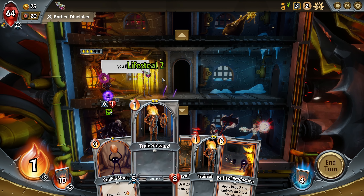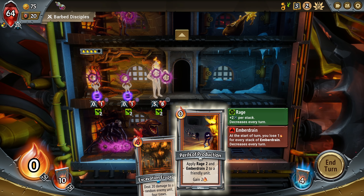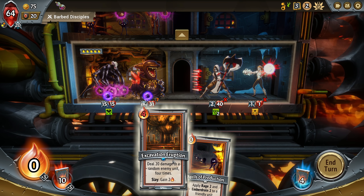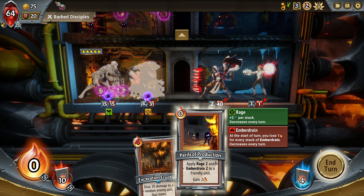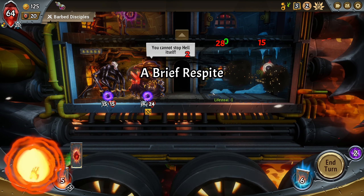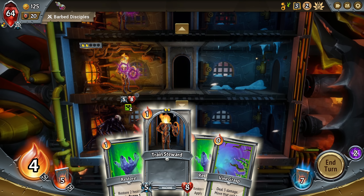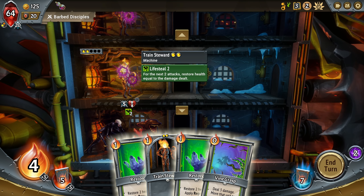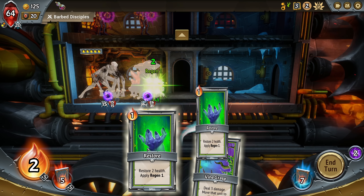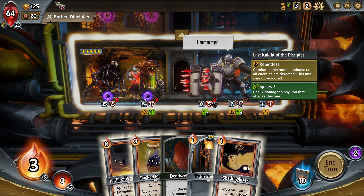We'll give it to this guy. Train steward up top to get the gold. The only way I could play this is I have to do perils of production, then this one. But that only gets me that immediate energy. So yeah, that was a good combo to use. But against these enemies, I don't think it's that important. Let's enhance here. Lifesteal. Okay, how much damage are we getting in here? Minus 153 is pretty nice.